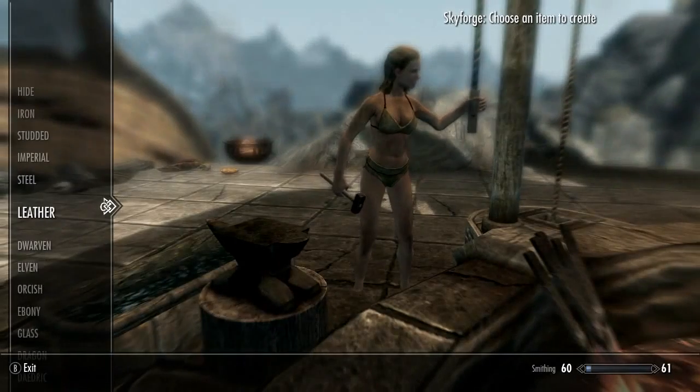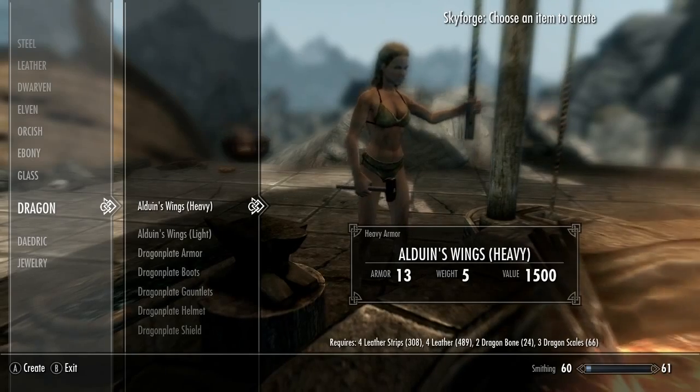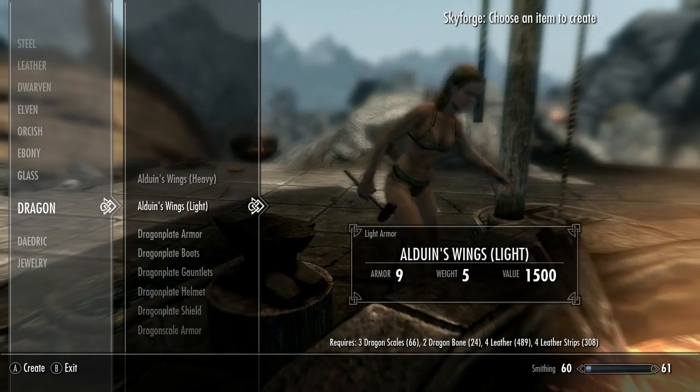The only way to get the wings is to craft them, so head to any forge and look under the dragon category. There are two versions of the wings, light and heavy. The only difference between the two is the armour rating. The heavy one has 13 and the light has 9.